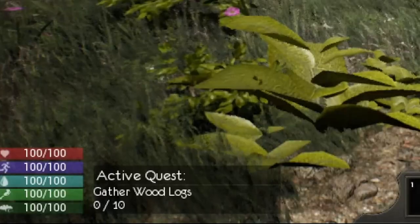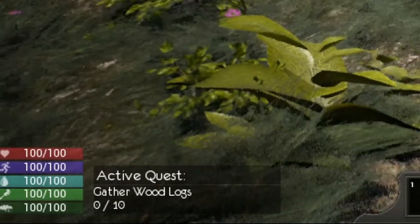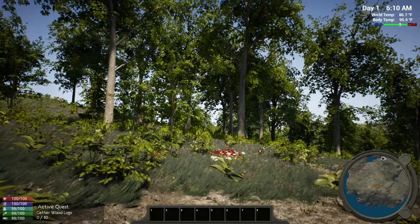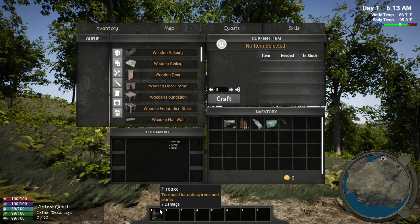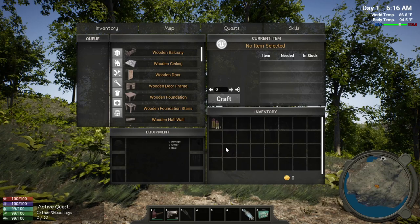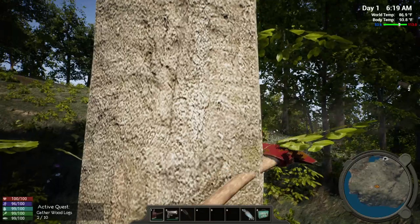First thing we need to do — if you look down in the left-hand corner, we've got all of our stats: health, stamina, water, protein, and vegetables. First thing we want to do is gather wood. I is to get to inventory, and we do have things like an axe — let's put that at number one. We've got a pistol, some water, a health kit, a torch, and 15 bullets. We want to equip our axe and cut ourselves some wood.